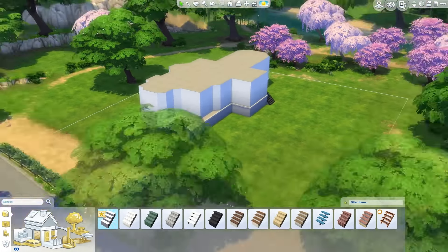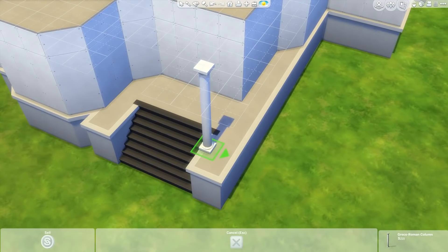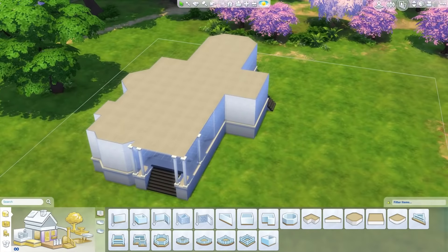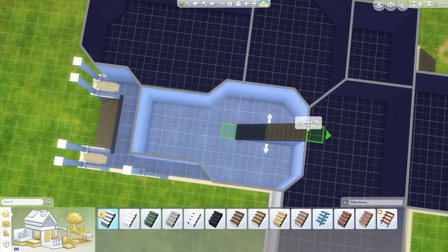All the interior furnishing I pretty much did myself, and the colors are a bit different because The Sims 4 does not have Create a Style so you can't really replicate those colors. A few things on the outside are different - there's no way it could be an exact replica, but I did my best.